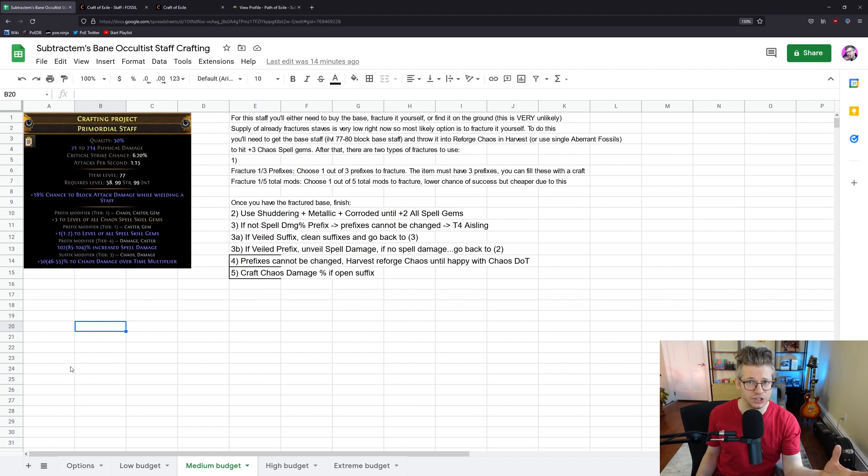We need item level 77 to at least hit that plus 3 level of chaos spell skill gems, and we don't want higher than 80 because that adds a lot more modifiers to the pool, making it harder to roll. Options are: buy an already fractured staff — in the past these were dirt cheap, but now because the build is popular you're not going to find one for fewer than 20 exalts. To fracture a staff yourself, because we are fracturing a prefix, there are two different ways — both from a harvest tier 4 seed, which means it is very, very rare.